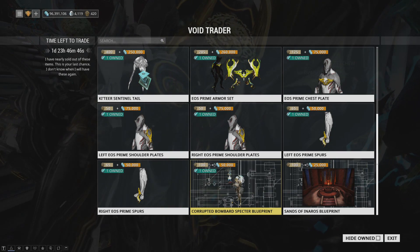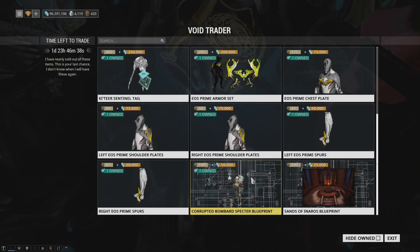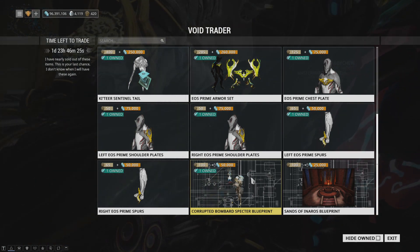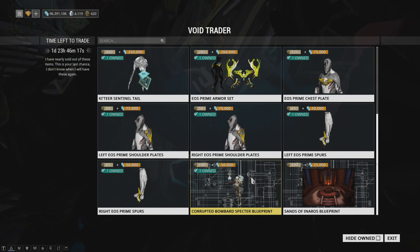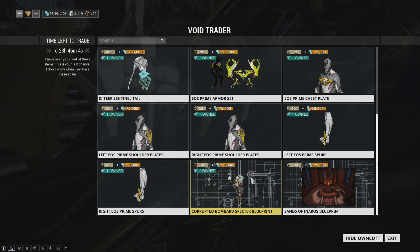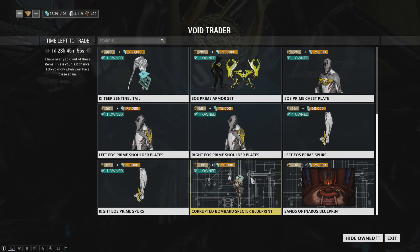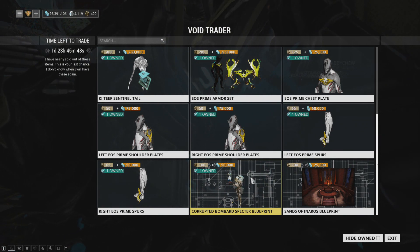We have the Corrupted Bombard Specter Blueprint, which I'm trying to determine right now if this is actually worse than mod packs — I think it might be. For 100 ducats and 50,000 credits you get a one-time-build Corrupted Bombard Specter. This item would be hard pressed to be good if you could reuse it as many times as you want, but it is one-time use for 100 ducats each. I think this might actually be the worst item that Baro has ever brought. Don't buy this — just don't do it. Save yourself the trouble of being disappointed.